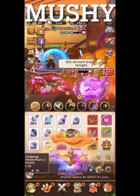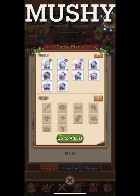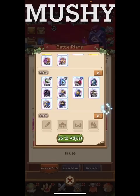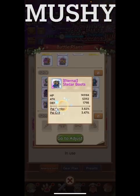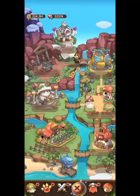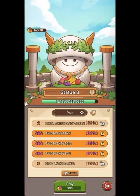For gear, you need pal stats. My current set has pal crit, skill crit, pal combo, and pal crit — it's hard to get everything matching perfectly. The most important stats are pal combo and pal crit. Pal crit is more important than pal combo, but if you can't get both, regen works as the third option.